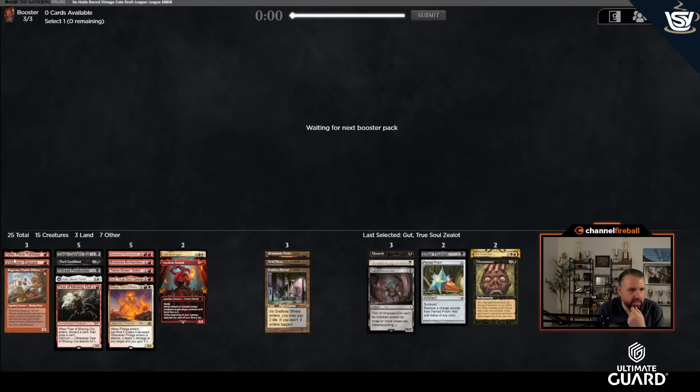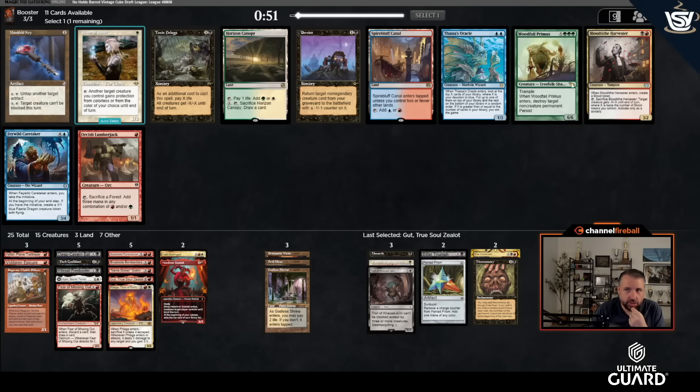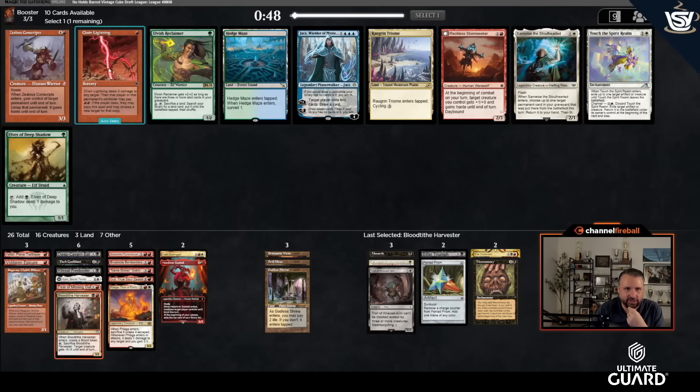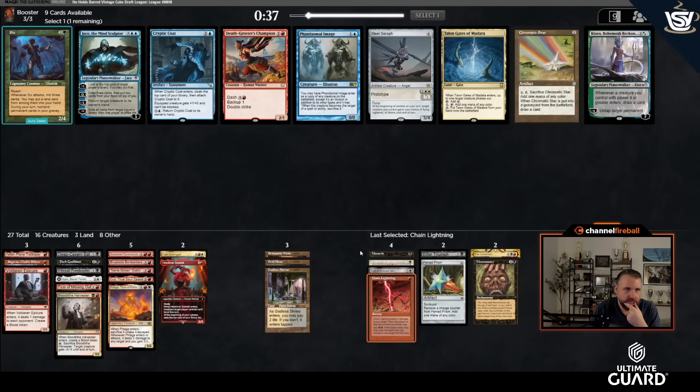I might take out Archon, Life/Death, maybe Kolaghan's Command — now at 19 land with two slots left. I might also take out Voldaren Epicure. There's a Persist but I'm already not wanting to reanimate. Woodfall Primus is good with Necromancy, okay with Life/Death. I'll take Bloodtithe Harvester — it's sick with Gut and Bombardiers, just gives you more stuff to throw. Then I'll take Chain Lightning; I'm just turning into a Mardu aggro deck.